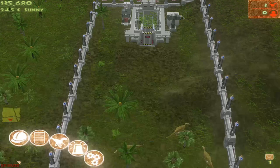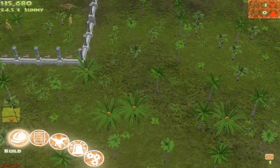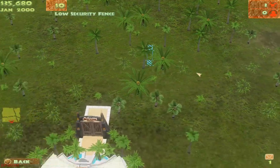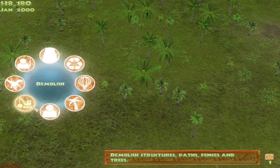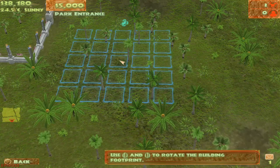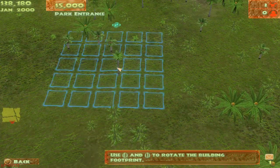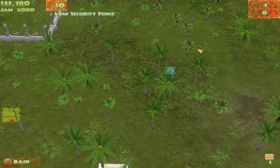Oh yeah, I need to open the park first. It's been a long time since I've played this. Let's build another enclosure. Wait, I want to center my entrance — I want a nice layout for my park. I don't just want to build, build, and build; I want to follow a certain layout. Hopefully that's centered correctly — and again it's not. Well, that's okay.